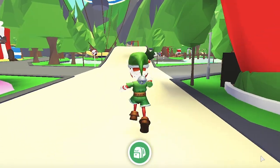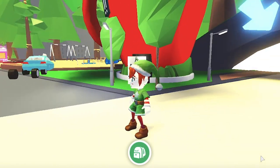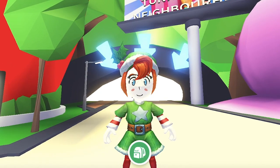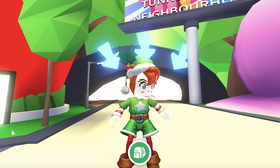To get free pets in Adopt Me, you can either obtain them via events, star rewards, or gaining bucks and purchasing eggs. We're going to go into more detail on how to use these methods.